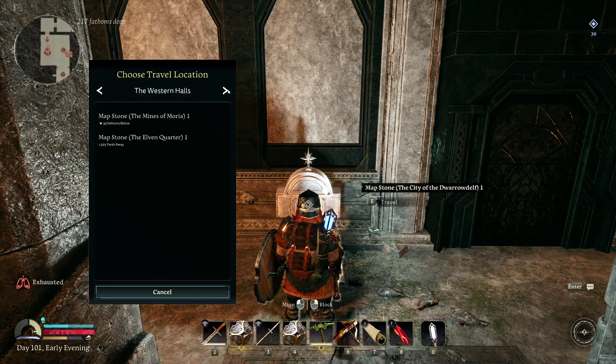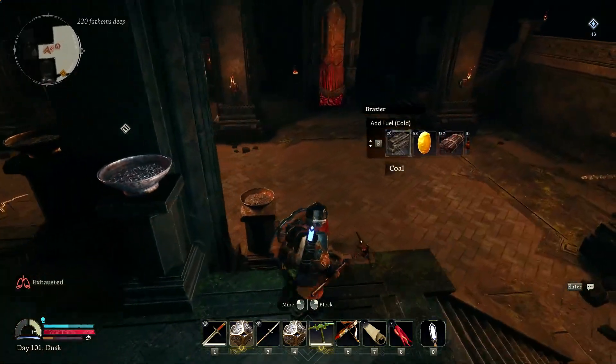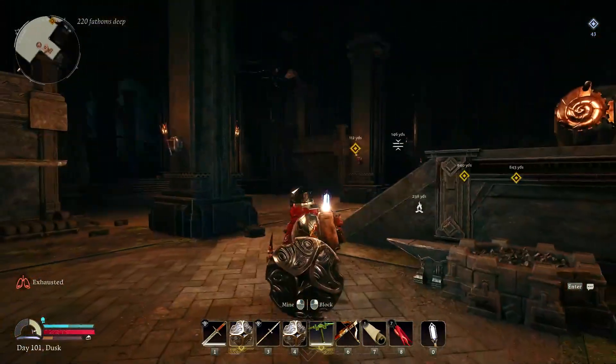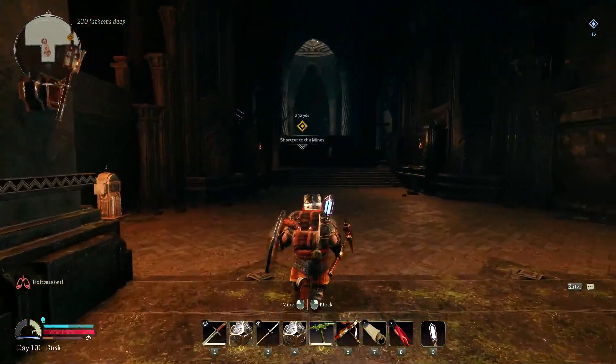We're gonna go back to the Elven Quarter. We'll have to eat again - it's just a long trip. I'll get that spinning wheel in and then we'll try to see if we can make that axe. Looking at it though, I don't think I can build it - I think I need that Khazad-dûm forge, and I don't have the forge.